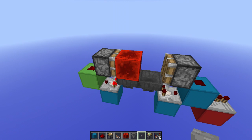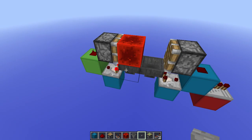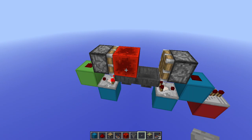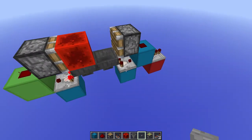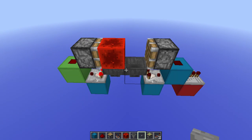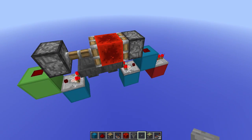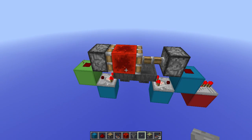Basically what it does is it moves the block forward when we press the button. Then all the items from this hopper are going to transfer into this one, and once all the items are transferred it's going to move the block back over. Then everything is going to move back, and once everything has moved back this one will turn off again, turning off the output. Let's quickly check it — we press the button, items start moving over, this one turns on, and once this one is completely filled it moves back, as you can see.